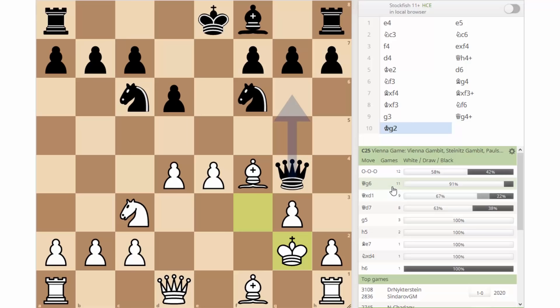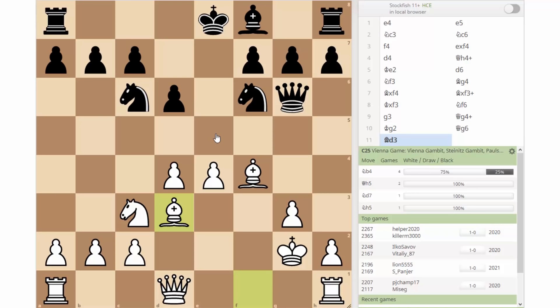Black certainly cannot attack anymore — most likely it will transpose into an endgame favorable for white. If black insists on keeping queens on the board and plays queen to g6, this will backfire. You continue with bishop d3, threatening pawn to e5, attacking the opponent's queen with your bishop. White is winning the vast majority of games in this line.